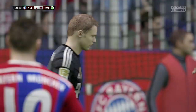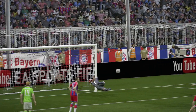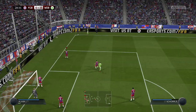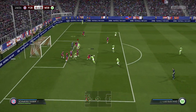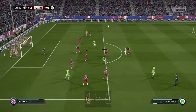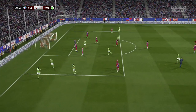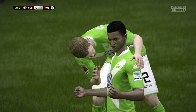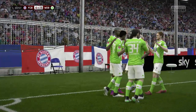In the 27th minute Wolfsburg get off to a good start as Dost gets his head on a cross, but there's a fantastic save from Manuel Neuer. From the resulting corner Schürrle whips it in, there's a mix-up, and Gustavo plays a one-two and finishes into the top corner. After 30 minutes Bayern Munich 0, Wolfsburg 1.